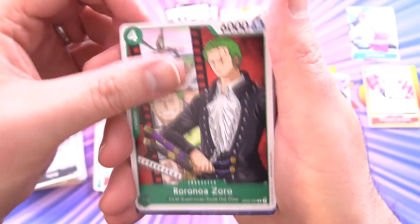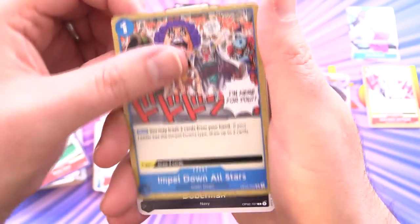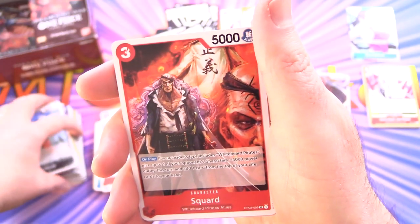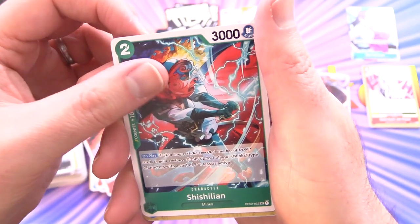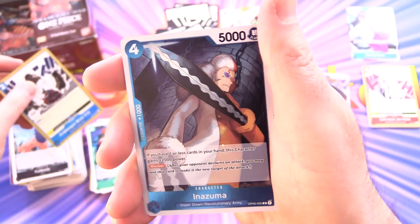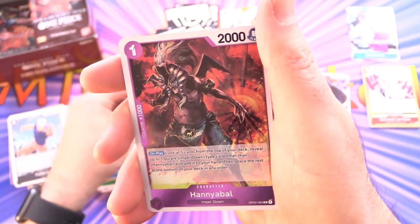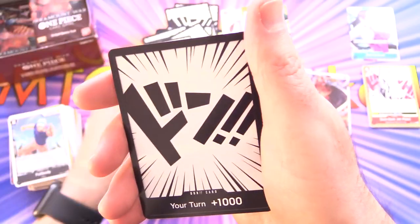Next up we've got Roranoa Zoro with some green hair, Moby Dick, Sphinx, Wanda, Impel Down All Stars, Doberman, Full Body, and Squad for the uncommons. Shishilian — that's a mouthful — Arabesque Brick Fist, and Inazuma for the rare. And Hany Abel for another rare — sort of like an Egyptian headdress on that one. And some Don.